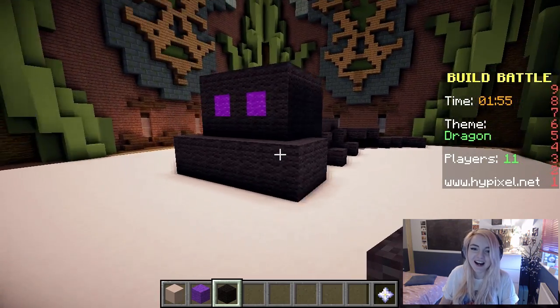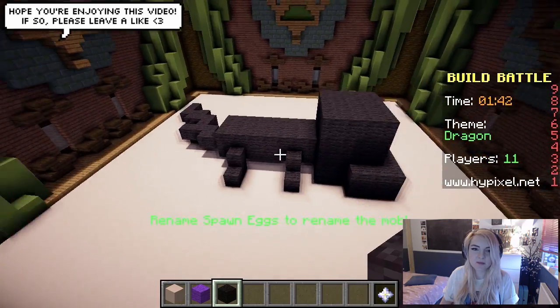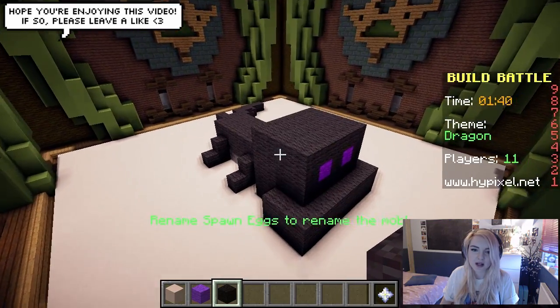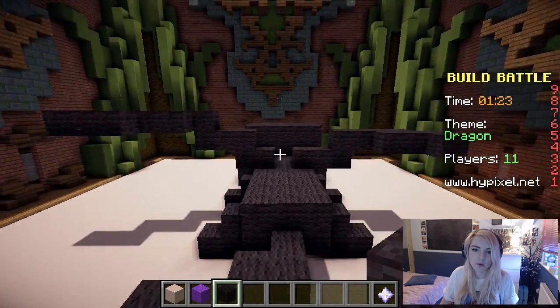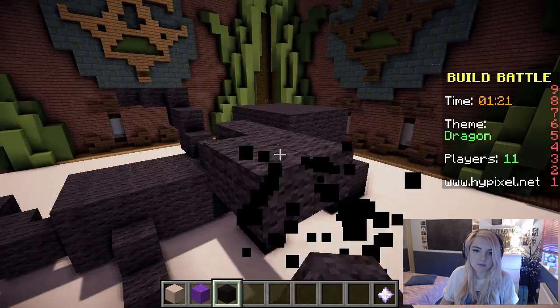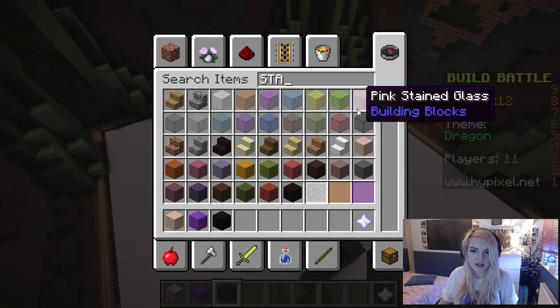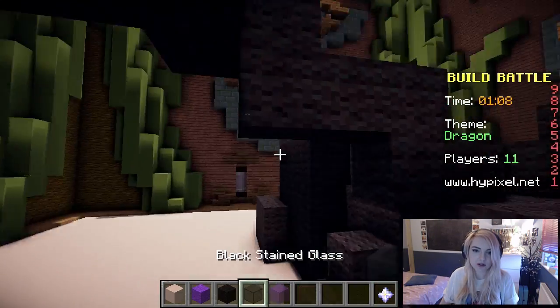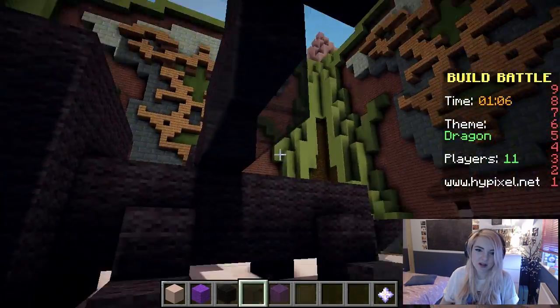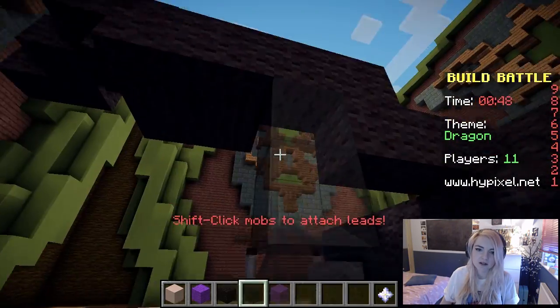Oh my goodness, this looks so dumb! Just carry on. So this is my dragon so far. He hasn't got any wings, so we'll just give him some little wings. One wing is bigger than the other — this is a problem. We're gonna use either some black stained glass or some purple stained glass for the wings. I just don't know which one's gonna look the best. I think we'll probably use black. Yeah, let's use black. I like it! I think it's quite cute!